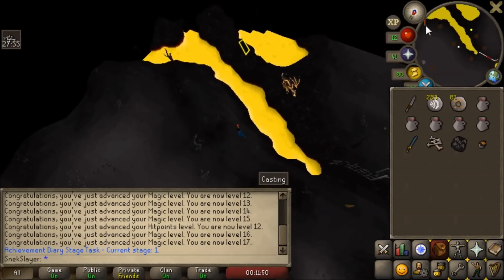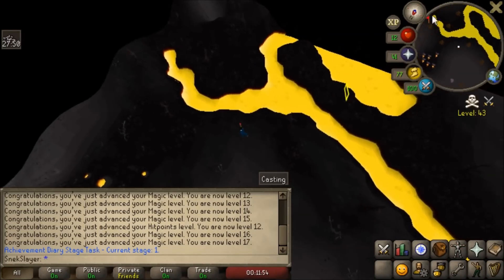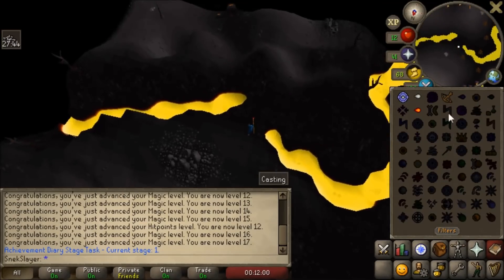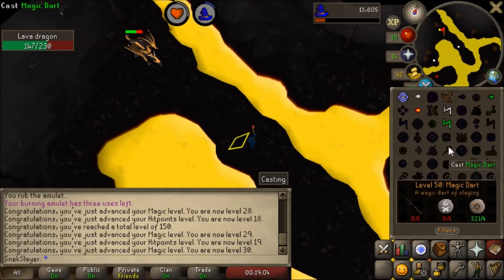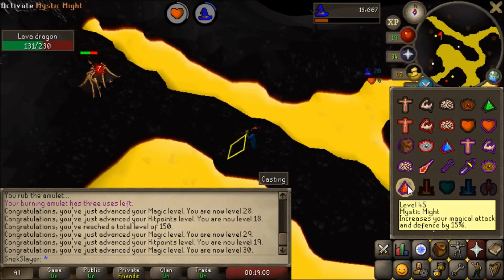Before I started this clip I was going to say maybe I won't do lava dragons because it takes too long to kill them. But after that, I think I'm going to give them another chance. Maybe we'll come back with chaos rune spells — it looks like they'll do a lot more damage. We just hit level 30 magic. We are now using Earth Bolt. We need five more levels before we can use Fire Bolt, which is going to be the best spell here. It's going a lot better with the chaos rune spells — dying a lot faster.